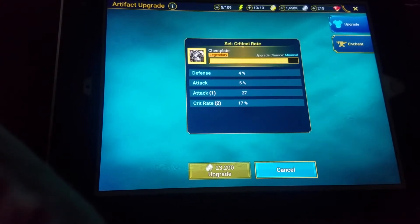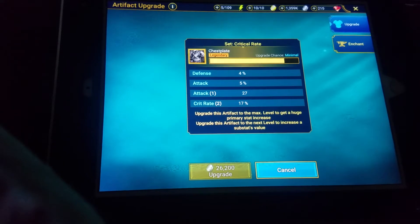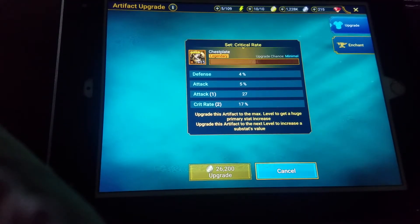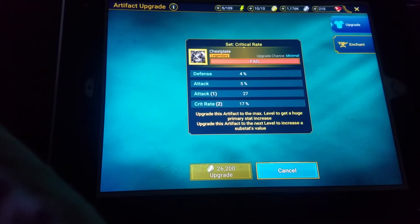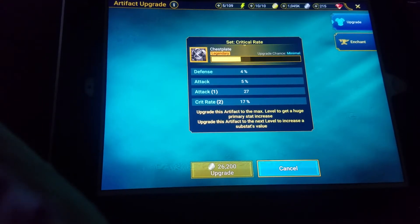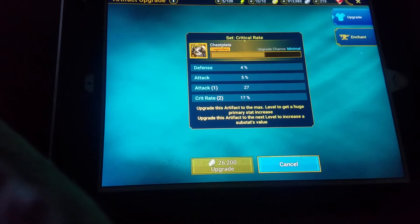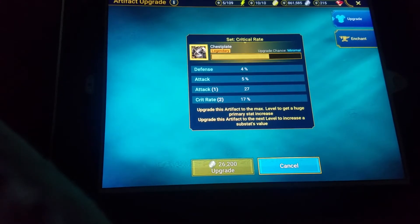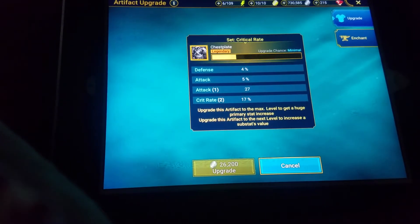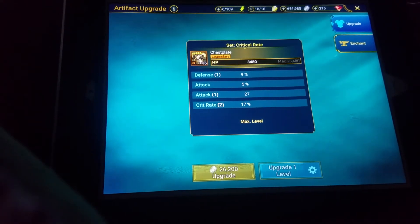We're at one and a half million. Come on — here it comes, we're at one point three million. Attack percent, attack percent — all the way down to a million. That's a lot of coin. Whoo, seven hundred thousand. And it put it in defense. Son of a biscuit eater, that sucks.